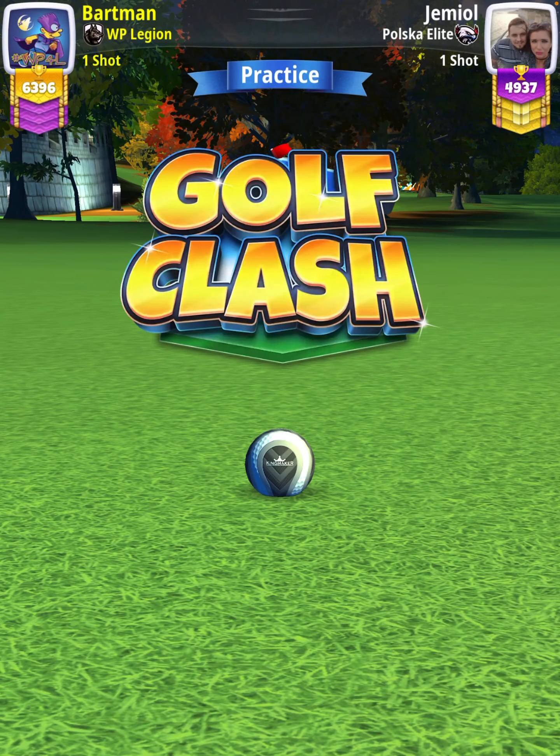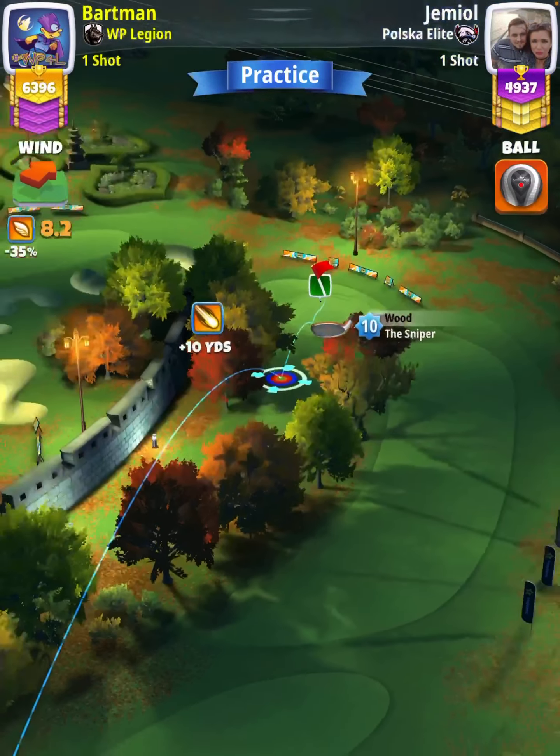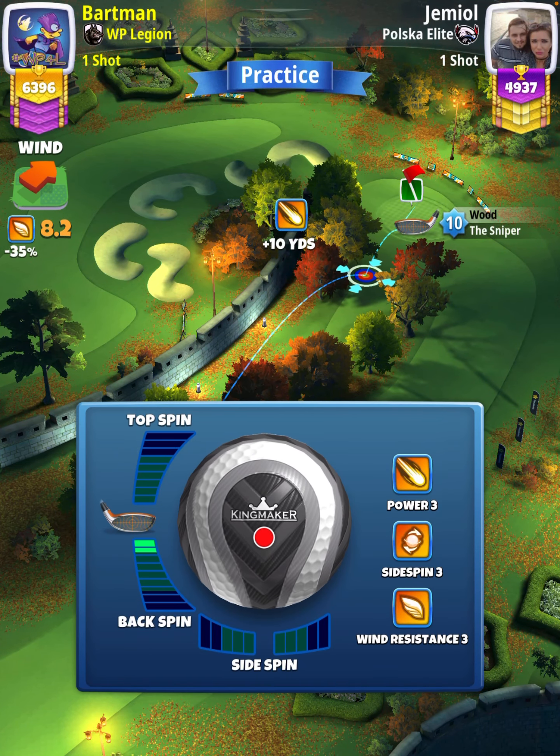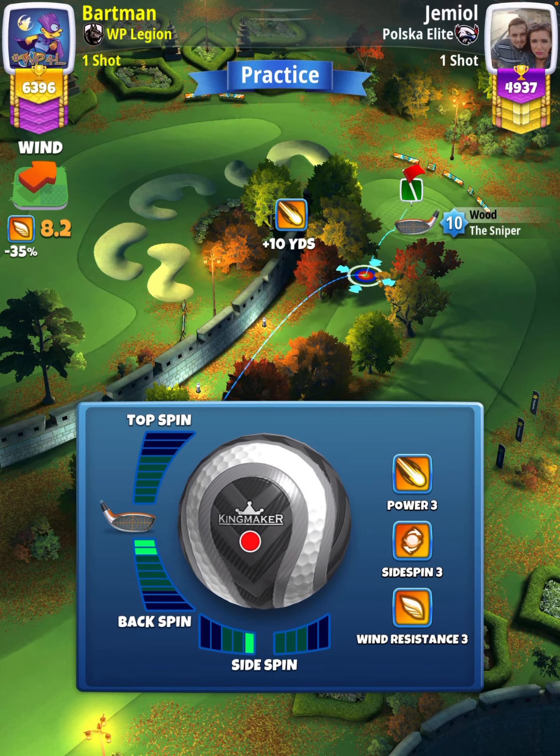For our approach shot, we're going to use a Sniper level nine and above. We're going to apply two bars of backspin with one bar of left spin, and then position ourselves so the ball guide is about one and a half squares short of the hole.